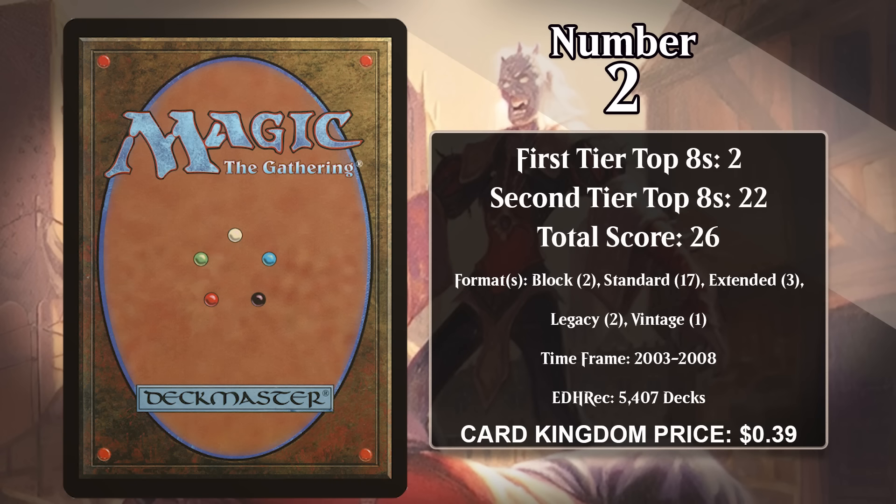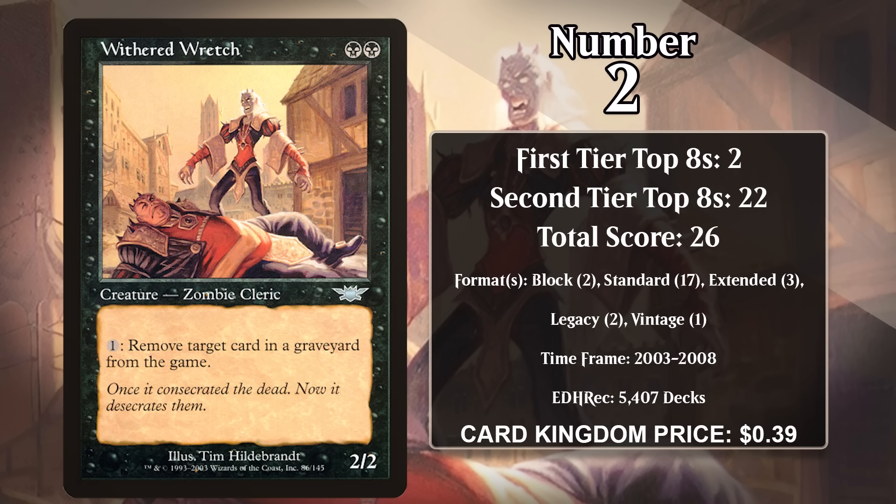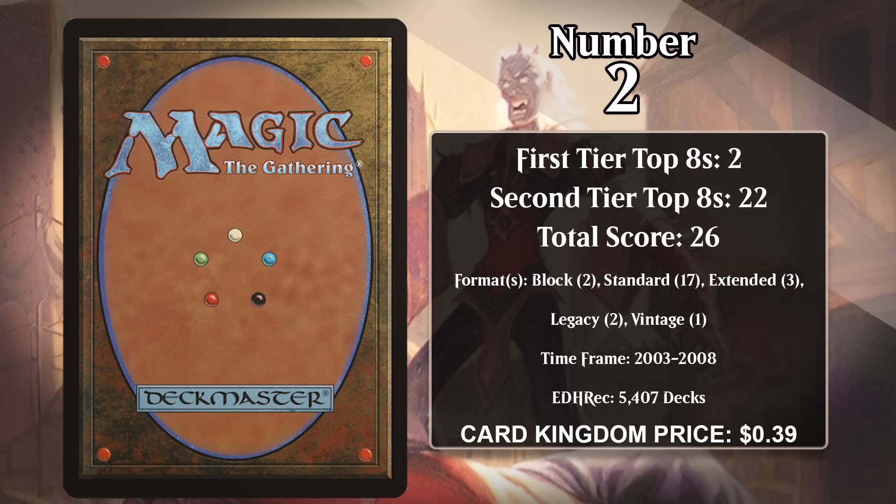At number 2, it's Withered Wretch. For two black mana, it's a 2/2, and you can pay one generic to exile a card from a graveyard. This doesn't look particularly exciting today, but it was one of the best ways to hate on graveyards when it was printed, especially if you were a creature deck that didn't want to dedicate cards solely to graveyard hate. With the Wretch, you had a solid two-drop you could main deck that could hate on the graveyard when needed. It was useful in zombie decks, but lots of black decks across many formats used it too — basically the Scavenging Ooze of its day. It hasn't top-eighted anything since 2008.